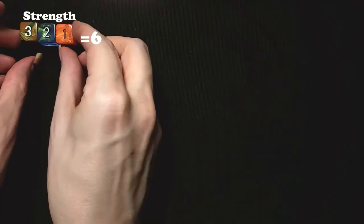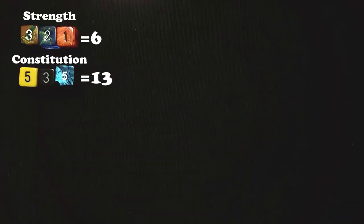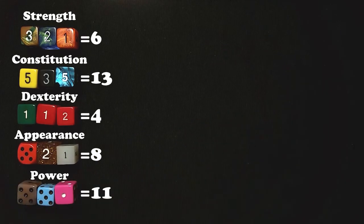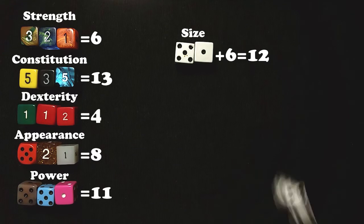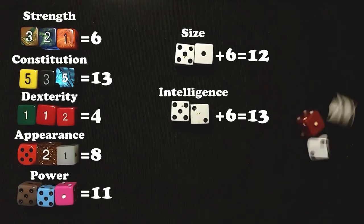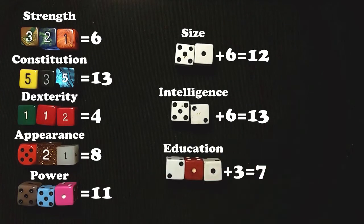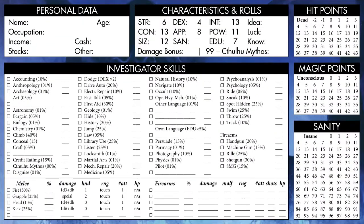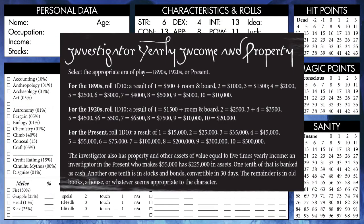We begin by rolling 3d6 for our Strength, Constitution, Dexterity, Appearance, and Power. Then 2d6 plus 6 for our Size and Intelligence, and 3d6 plus 3 for our Education. And finally 1d10 for our Wealth Level, which we then look up on the yearly income and property table.